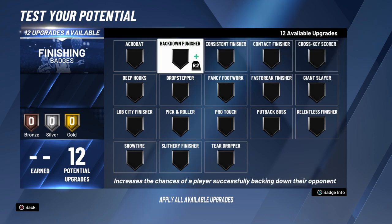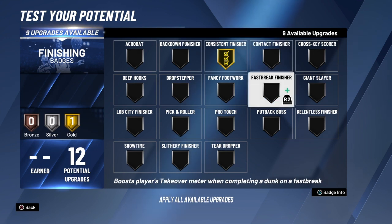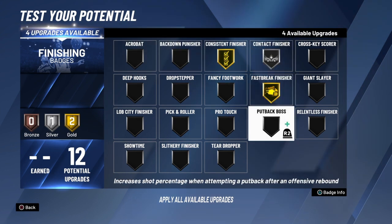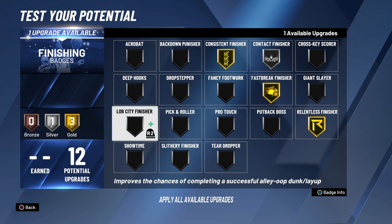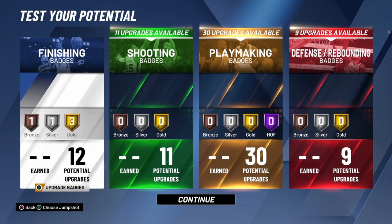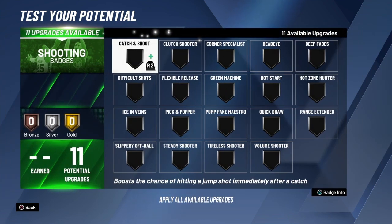For the slashing badges: first I put gold Consistent Finisher, next Fast Break Finisher on gold, Contact Finisher silver, Relentless also gold, and I ended up with Lob City Finisher — sorry, not Teardropper, Lob City Finisher.